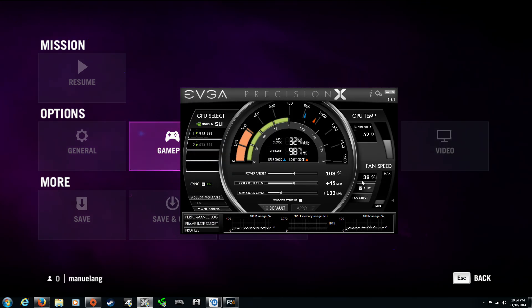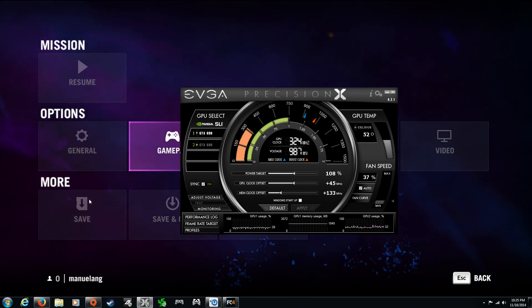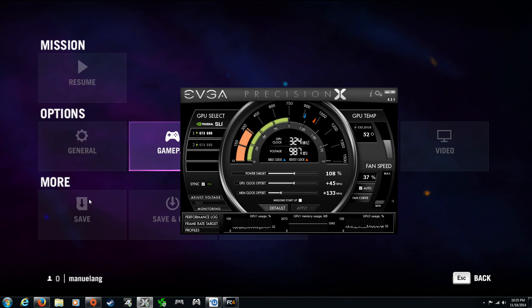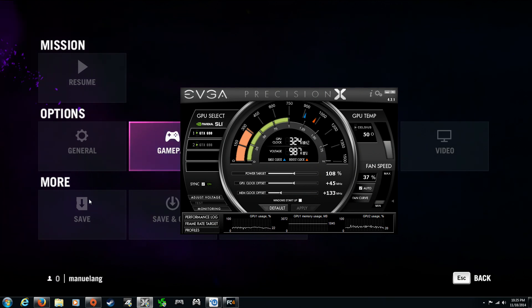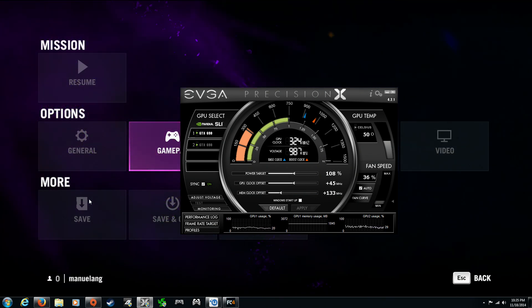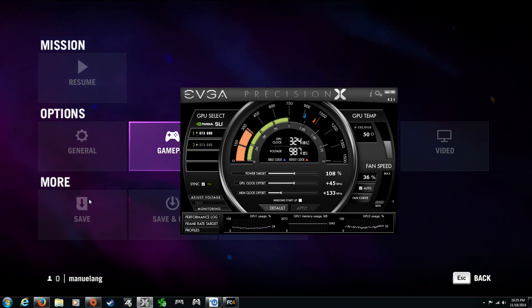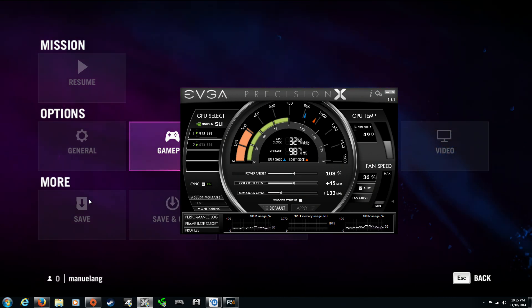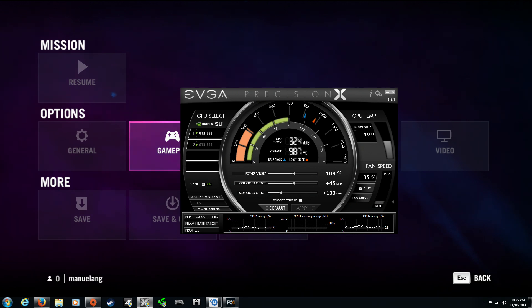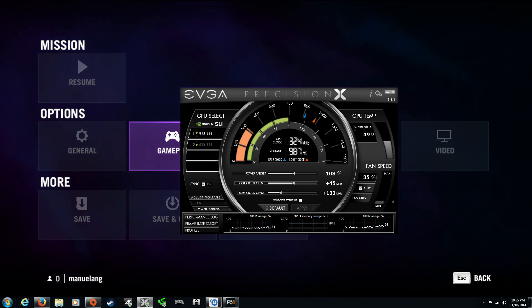In the end, you can definitely expect more performance patches to come for this game on both the video driver side and probably from Ubisoft. There's still some stuff wrong — one of the things is that if you change your buttons so your aim and fire aren't on the mouse, then you can't climb up ropes. True story. Alright guys, hope you enjoyed that quick view of some gameplay. Good luck with getting your SLI Far Cry 4 PC setup working.